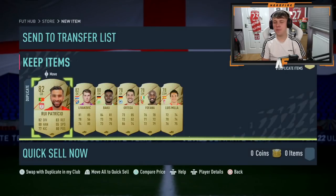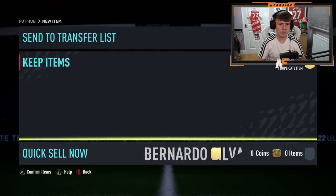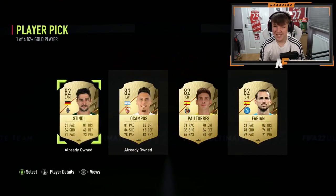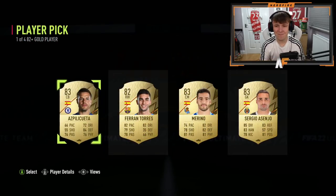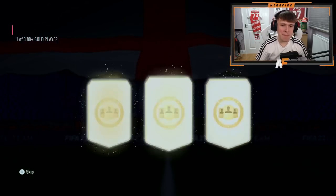Now opening the Prime Gaming pack on my RTG account — there's a duplicate banana silver card to get rid of first. Outside of the pack is a board: looks like Tanic. Two player picks on this account: the first one is pretty bad, going for an 82. Second one is also very bad. Oh dear.